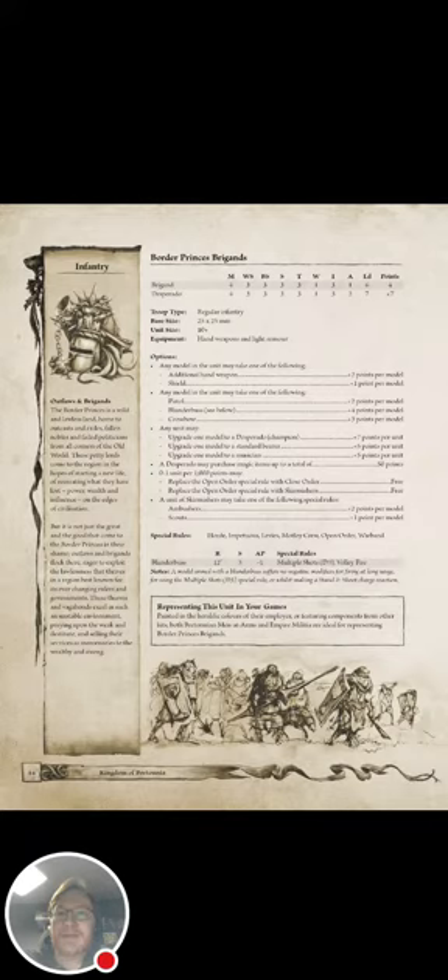Very interesting list and very interesting what you can build here and how you can do them. It says there, representing this unit in your games: painted in the heraldic colors of the employer or featuring components from other kits — both Bretonnian men-at-arms and Empire Militia — ideal for representing the Border Princess Brigades. Because yeah, they are very strong. They are much stronger than men-at-arms. They have Weapon Skill 3, Ballistic Skill 3, and their leadership is stronger — everything is a little bit stronger.